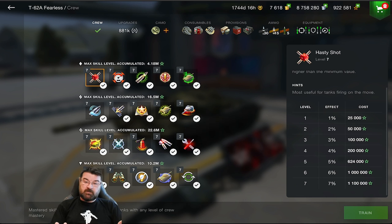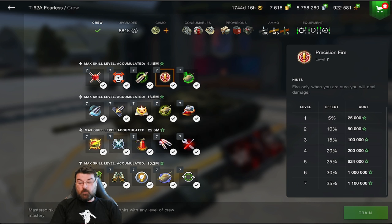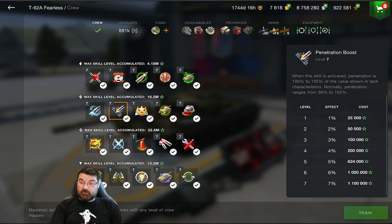You can use your Elite XP to unlock and max out all your crew skills, and if you max them out you have a big advantage on the battlefield. For example, Precision Fire — which cost me 1.1 million Elite XP on top of other costs — means if I hit three shots in a row, I get a 35% chance of dealing massive bonus damage with my fourth shot. That's a big deal.